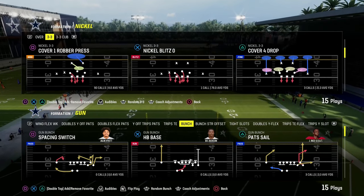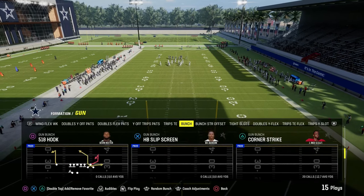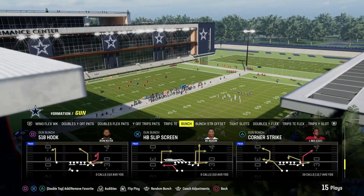Today's video we're going to show you one of the best concepts in Madden every single year. It is the sale concept. We're going to be using it out of the bunch formation and this is going to be able to play corner strike.